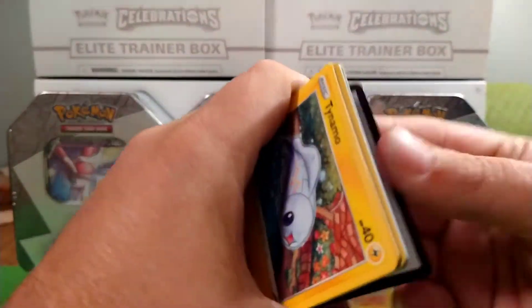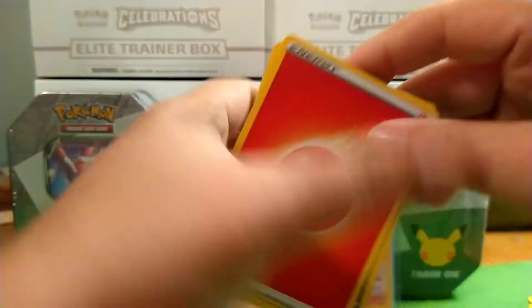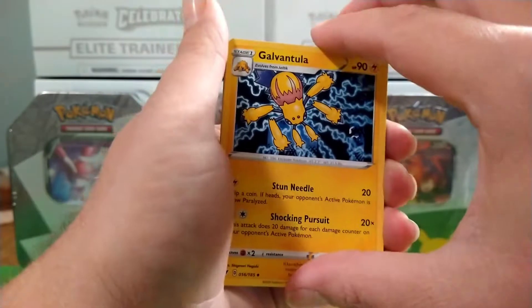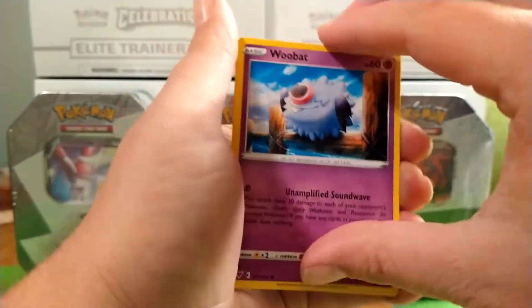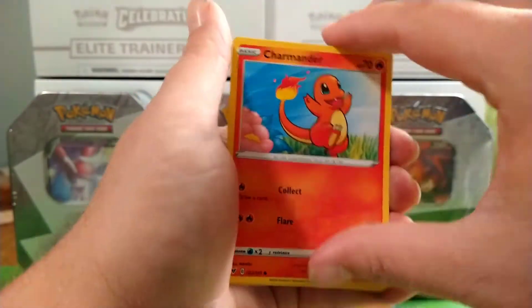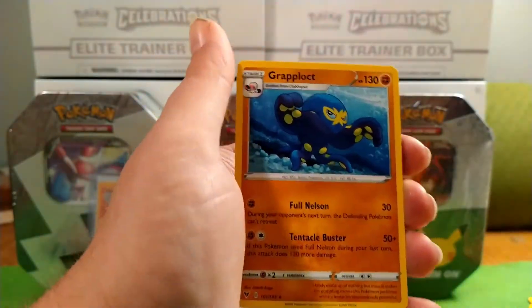We have a Code card, Fire Energy, a Cable Eye, a Galvantula, a Go Goat, a Tianimo, a Gloppus, a Wubat, a Tallow, a Charmander, a Dead and E. For the reverse, for the rare — a Graplock.